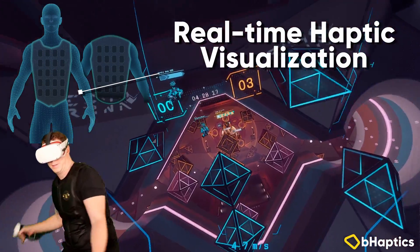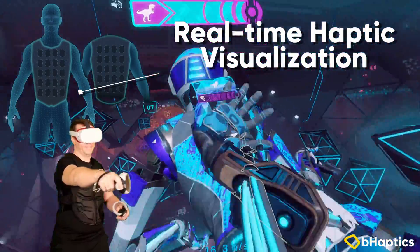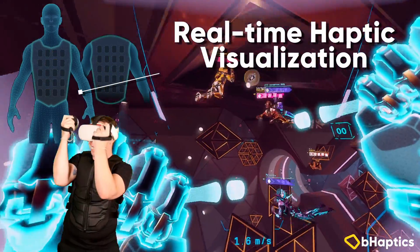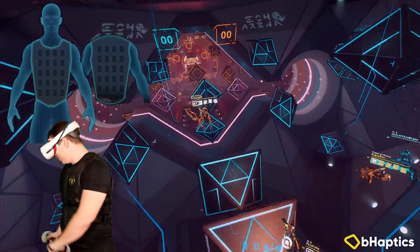You can feel other players grabbing onto your body, you can feel the speed as you fly through the zero-g environment and then slam into the walls with a rattling shake. There are awesome haptics for creating your shield from enemy impacts, and there's even haptics for celebrating your team's goals or feeling the sting of the opponent's scoring.